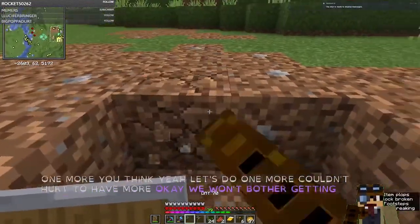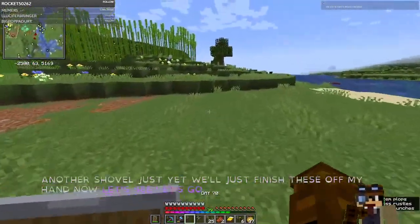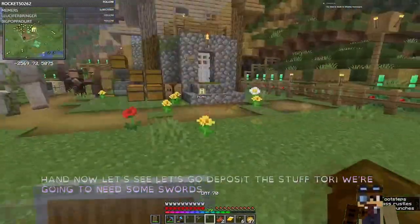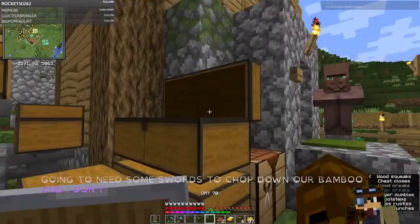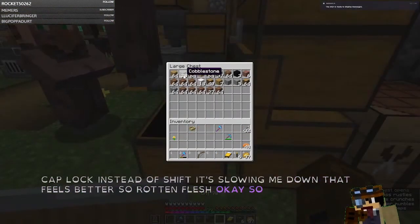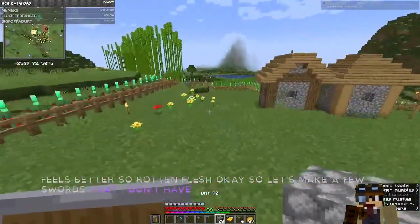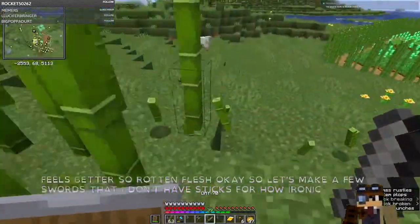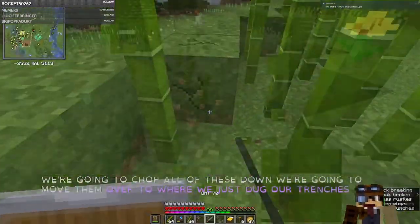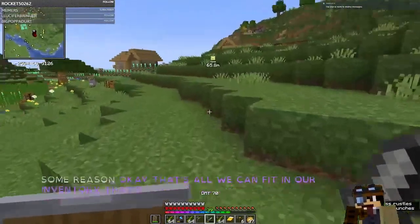We won't bother getting another shovel just yet, we'll just finish these off by hand. Let's go deposit this stuff, empty out our inventory. We're going to need some swords to chop down our bamboo — I don't appear to have any handy. Let's get all this dirt out of my inventory and make a few swords. We're going to chop all of these down and move them over to where we just dug our trenches. Harvesting bamboo is just so satisfying for some reason. That's all we can fit in our inventory — that's a lot of bamboo.